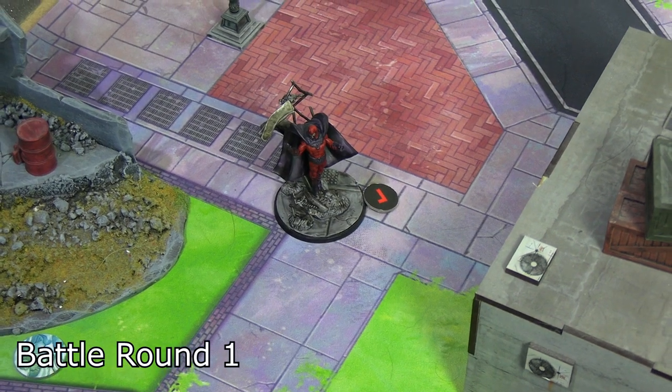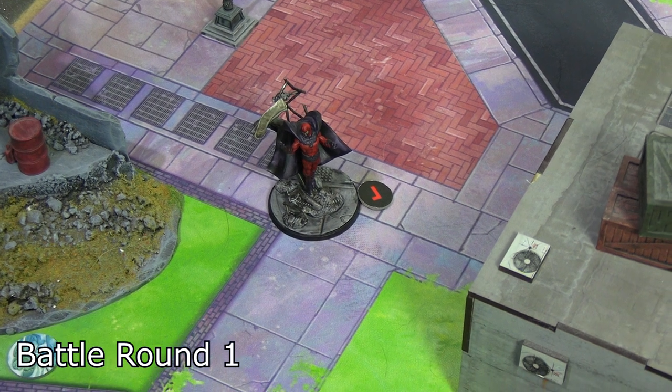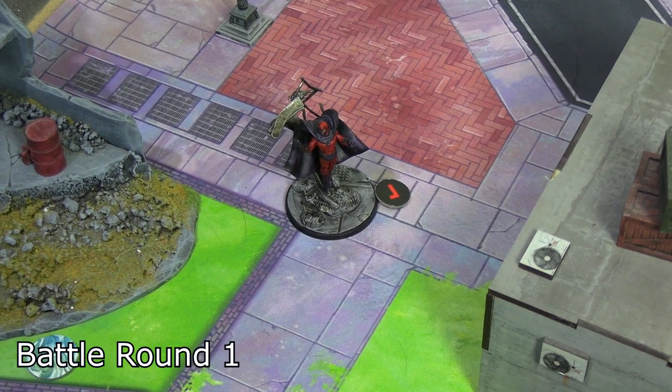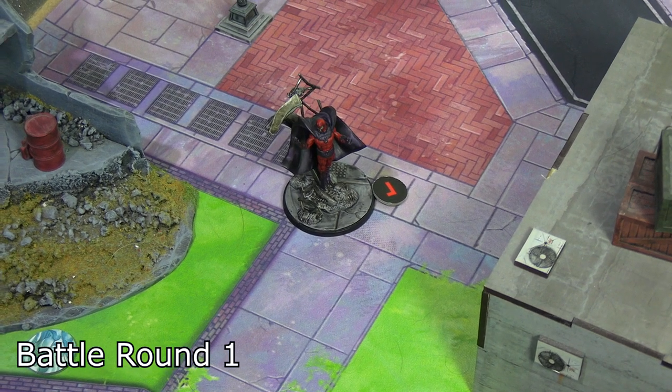As an addition, because Magneto destroyed a terrain feature, his From the Ruins Brotherhood leadership affiliation bonus kicked in, letting him give out two power — he gave one to himself and one to Wanda.